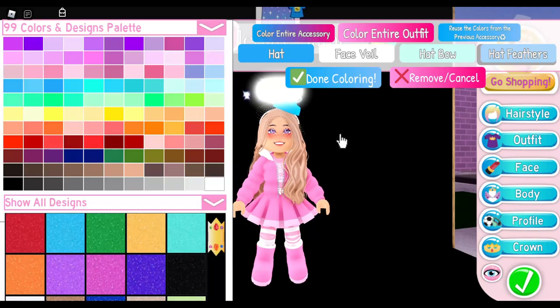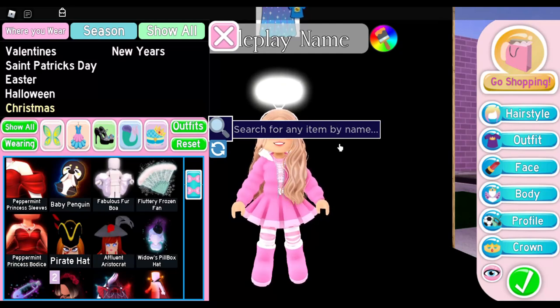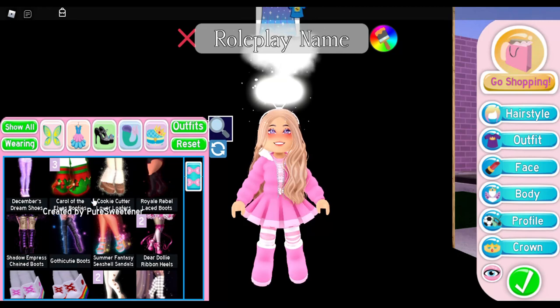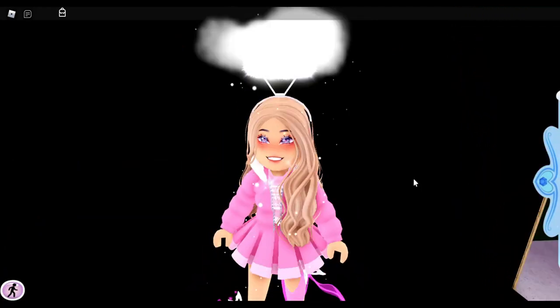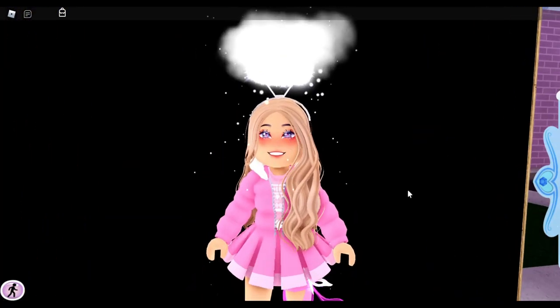If you don't like fancy halos and want something more plain, you can pair the angel halo with just the snow flurry cloud and nothing else. Keep it white and it kind of looks like the Glittering Light Halo. Again, make sure you're tall because it looks the best.